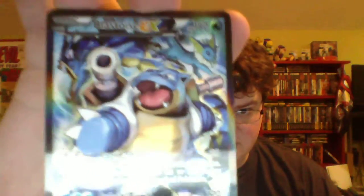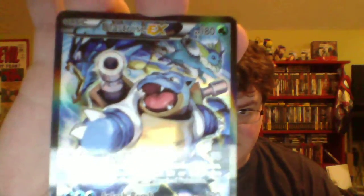Then we get this sick full art Blastoise EX — look at that, such a good looking card. You've got Gyarados and Vaporeon in the card with him. I also noticed that Scyther was in the Venusaur card — I didn't notice that at first, I don't know how I missed it. Anyway, per usual the Blastoise pack will be last because this is the Blastoise box. Let's pop right into the first pack — the Venusaur pack.